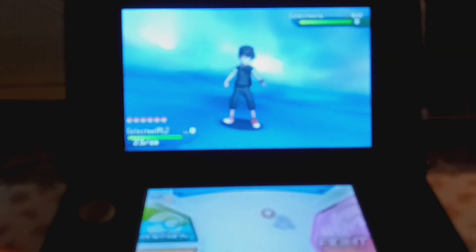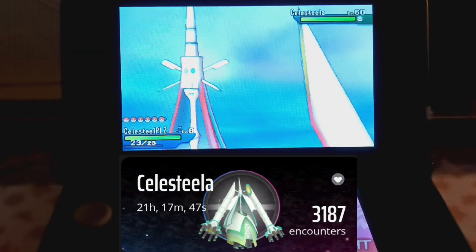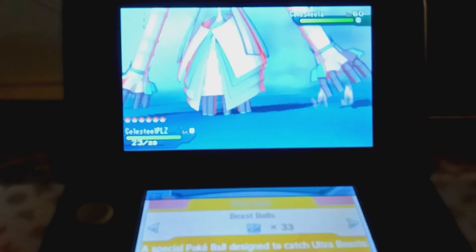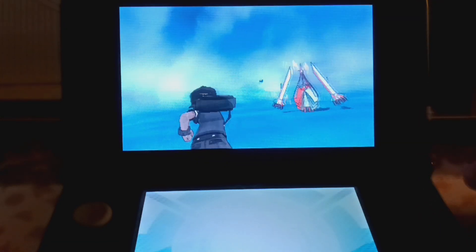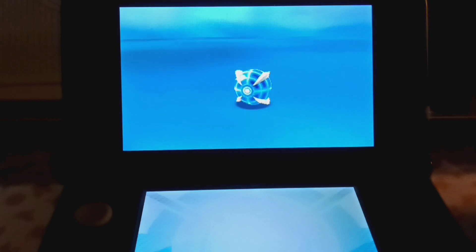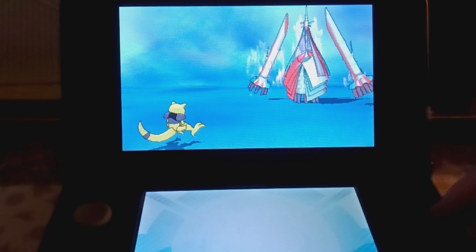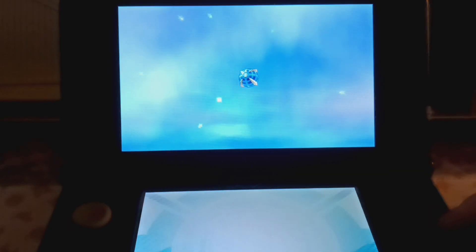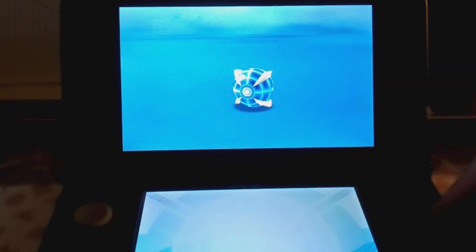We just got Nihilego and now Celesteela — I really wanted to show both off for the anniversary video. I did 3,187 soft resets and got it. I got Nihilego a few days ago and really wanted to seal the deal for the video. My last Ultra Beast I need in this game now is Guzzlord, so that's going to be its own video. Hopefully it doesn't take this long.